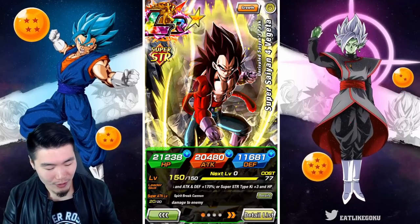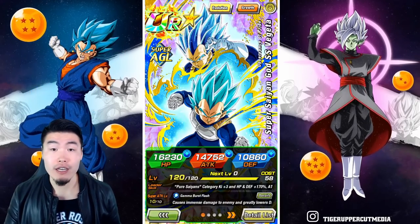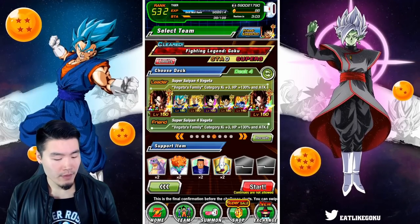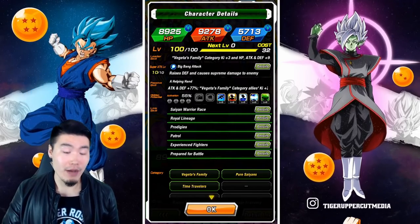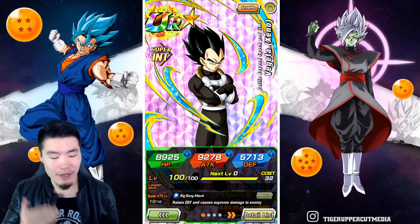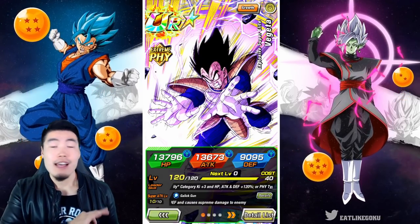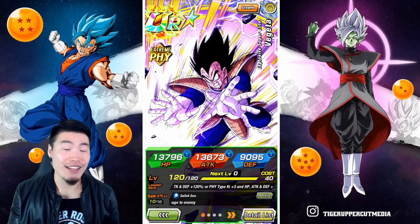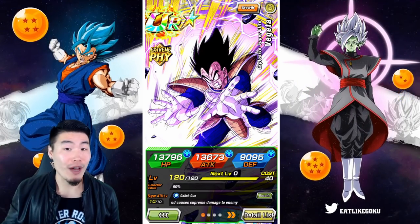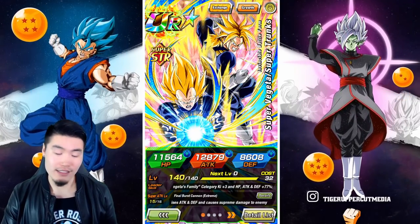Alright, here is the team we're bringing. We have my own LR Super Saiyan 4 Vegeta with a single dupe. We're also going with the Super Saiyan Blue Evolution Vegeta who has three dupes — not quite rainbowed but close enough — and a two-dupe transforming Vegeta. This Xeno Vegeta does not have any dupes but he is a defensive stacker and an amazing support unit. And if you guys don't know, this physical Galick Gun Vegeta absolutely annihilates this event — he is going to clap Goku's cheeks, especially in the final stage versus MUI Goku.